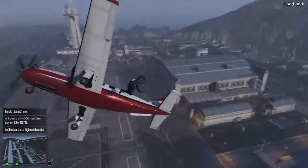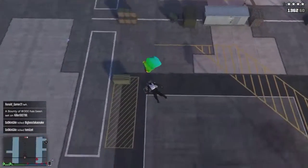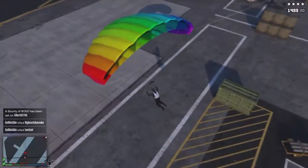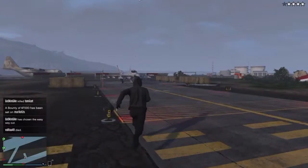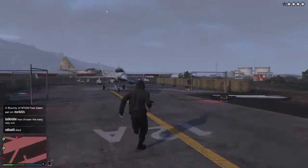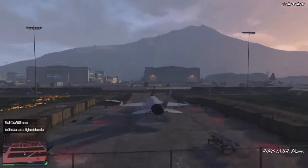Number 3. Jumping out of planes, or parachuting, if you'd like to call it that. I prefer parachuting. It's a great way to get jets if you're pinpointed and accurate with your landing. Here I am getting a jet.